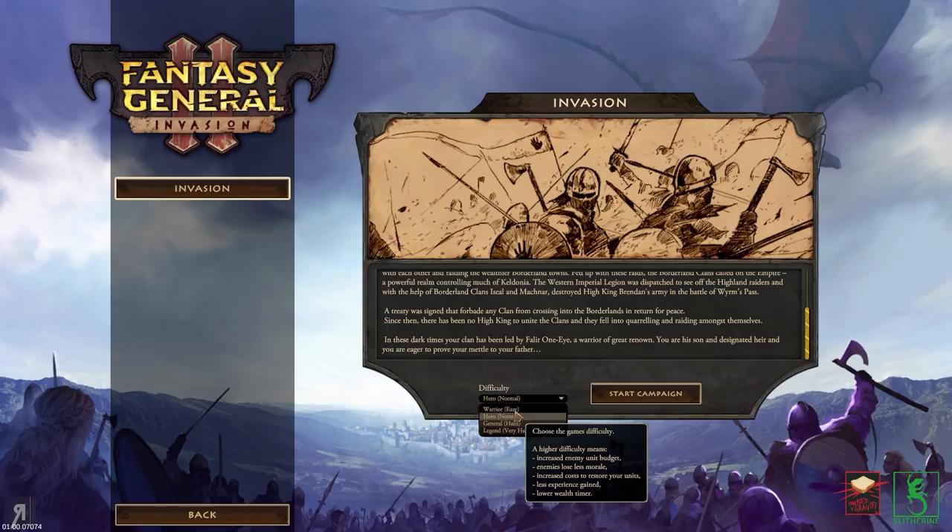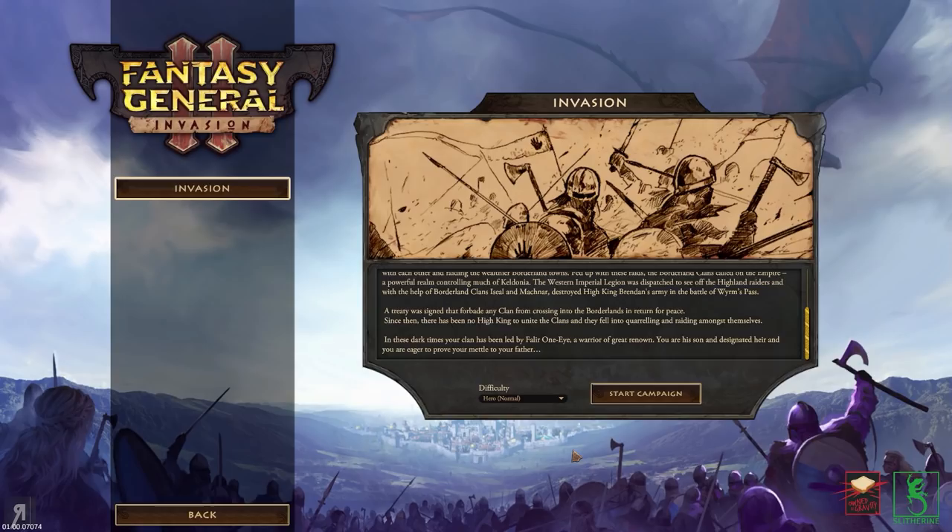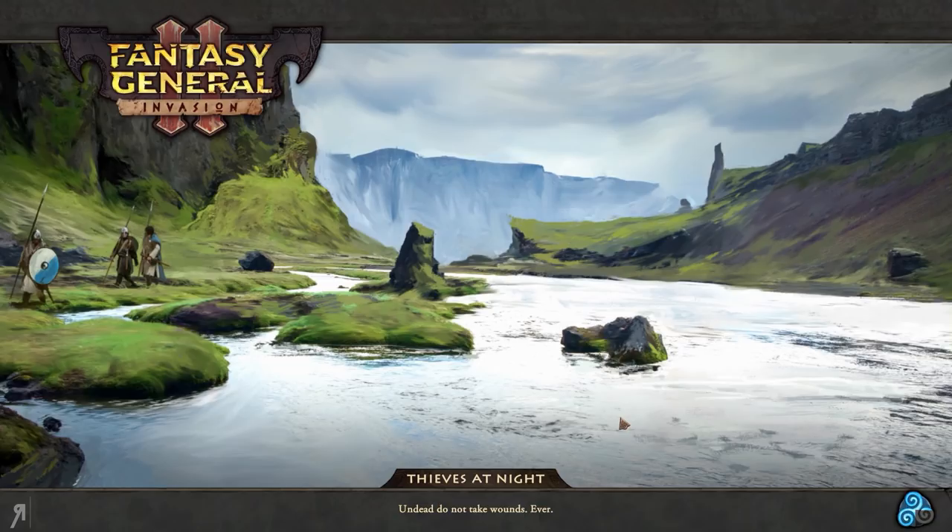There are multiple difficulties: Warrior, Hero, General, and Legend. If you are an extremely amazing strategist then Legend is for you, but we're going to be playing on Hero, which is normal difficulty. By the way, this is probably one of the most unique turn-based strategies I've played recently. So let's start the campaign and see exactly what's going on.